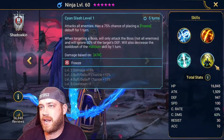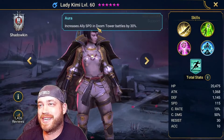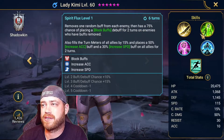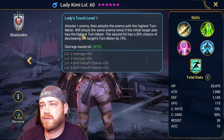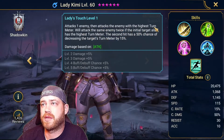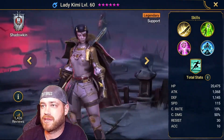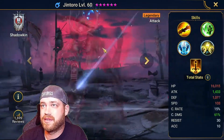Ninja — everybody should have him. Level him up to 60, phenomenal champion. Lady Kimmy is also very very good. She can remove one random buff from each enemy with a chance to place block buffs, increase accuracy, increase speed, decrease speed. Highest turn meter world attack — attacks the same enemy twice. Passive — whenever the champion places a debuff on the enemy, also decreases their turn meter by 5%. She's phenomenal — really good with 115 base speed, probably the fastest in the game.